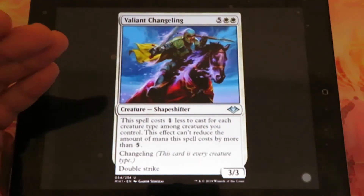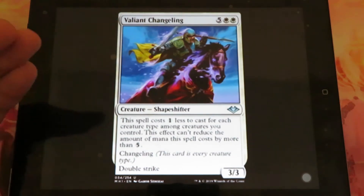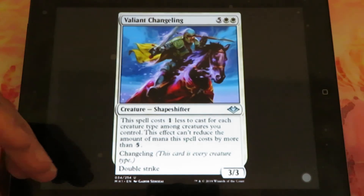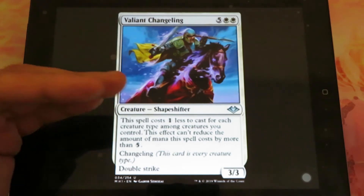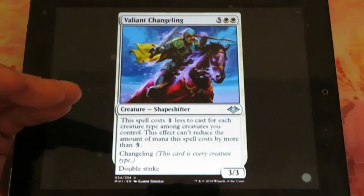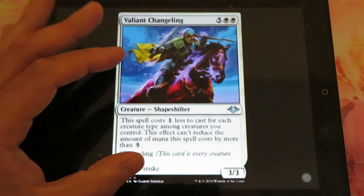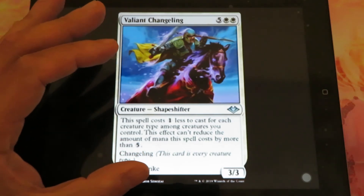Valiant Changeling: five and two white casting cost. It's a 3/3 creature. It has changeling and double strike. But the spell costs one less to cast for each creature type among creatures you control. This effect can reduce the amount of mana the spell costs by more than five. You can imagine how strong this card can be if you have many different creature types on the battlefield.